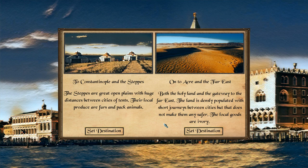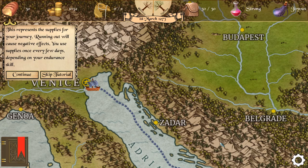Both the holy land and the gateway to the Far East — the land is densely populated with short journeys between the cities, but that does not make them any safer. The local goods are ivory. Let us begin.